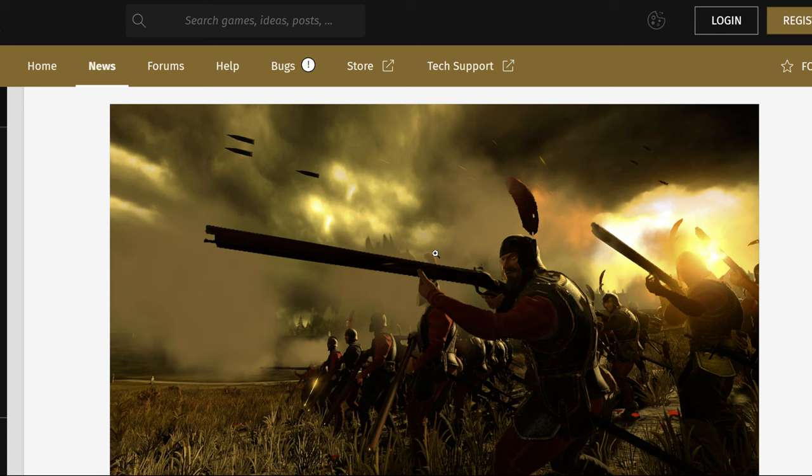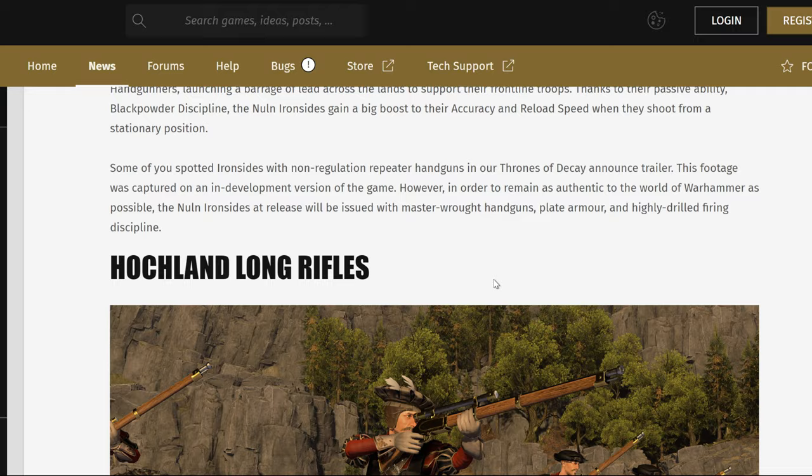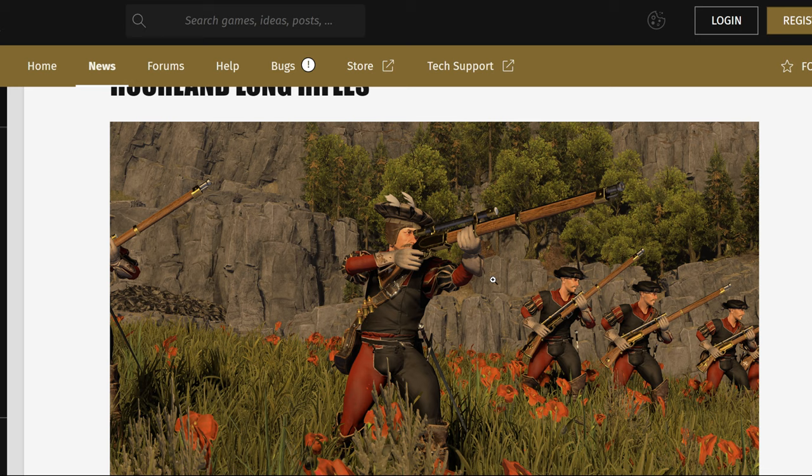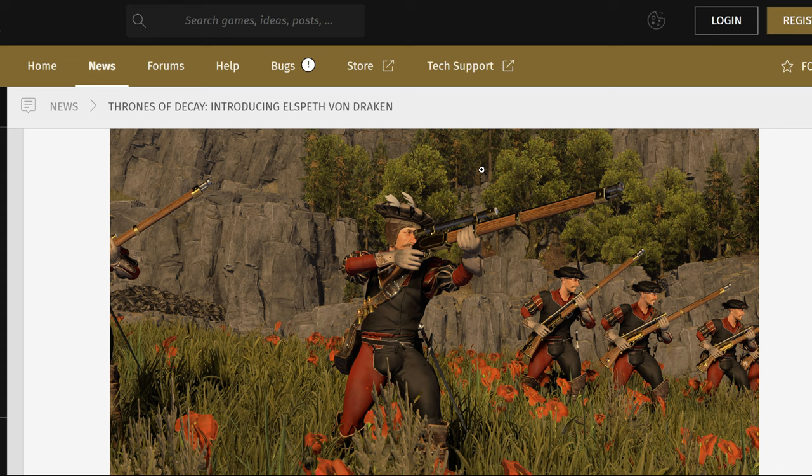Then you get Nolan Ironside — they changed the weapon from the trailer, where they were showing it with repeaters. Now they changed them to master-crafted handguns, plate armor, and highly drilled firing discipline. And then the real sniper rifle of the Warhammer universe, the Hochland Long Rifle. Say hello to the Empire's Gisales — it's basically taking Ikka Claw and making him an Imperial Legendary Lord, the way I'm seeing it.